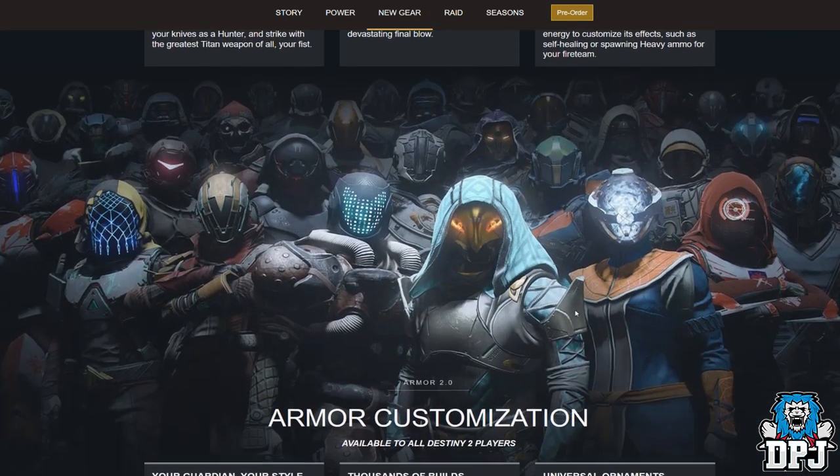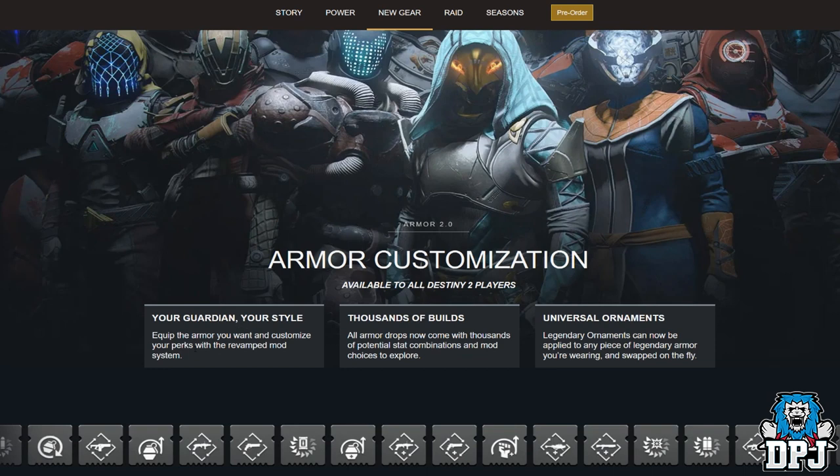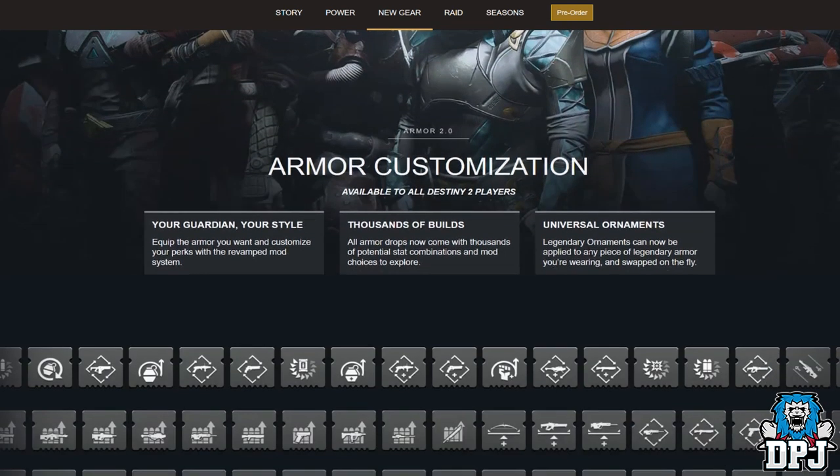Scrolling down further, we see armour customisation available to all Destiny 2 players. On the left side of the screen is the new Hunter exotic helmet called the Assassin's Cowl. Equip the armour you want and customise your perks with the revamped mod system. All armour drops now come with thousands of potential stat combinations and mod choices to explore. Universal Ornaments: legendary ornaments can now be applied to any piece of legendary armour you're wearing and swapped on the fly.